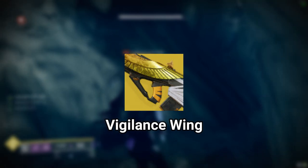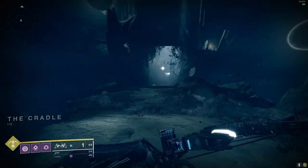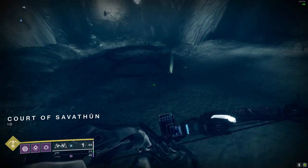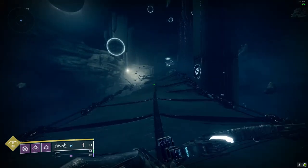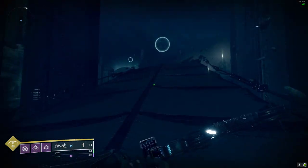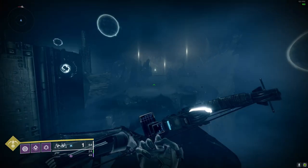The second option is the exotic pulse rifle, Vigilance Wing. Despite being a 5-round burst pulse rifle, Vigilance Wing still received the same adjustments as the high-impact pulse rifles did at the beginning of this season. Its optimal time to kill isn't as fast as any of the high-impact pulse rifles, but its body-shot time to kill is the fastest out of all pulse rifles in the entire game. I would still probably prefer Cold Denial, but with Vigilance Wing being an exotic, it deserved some attention for this type of list.